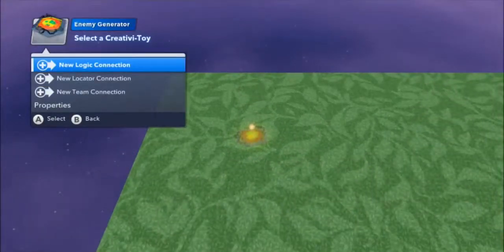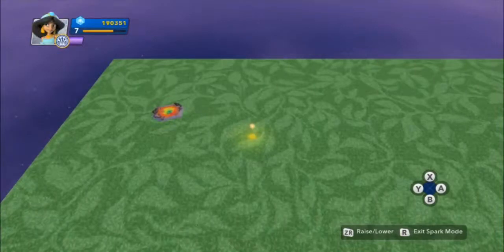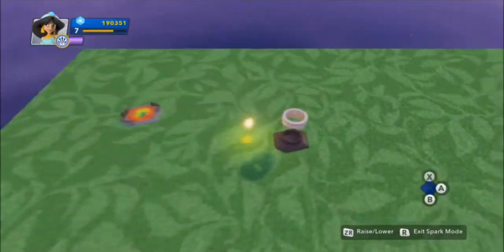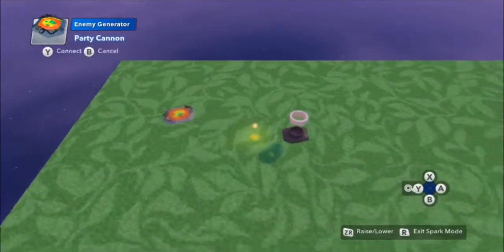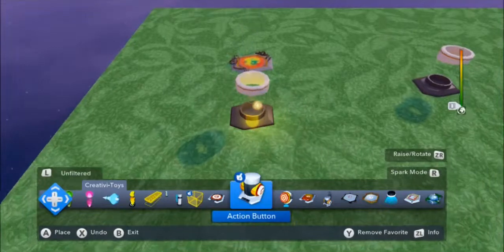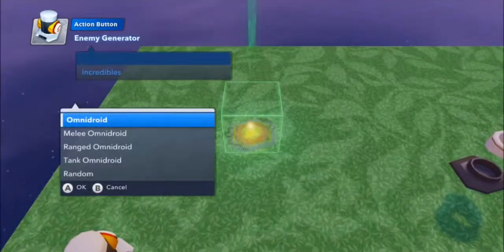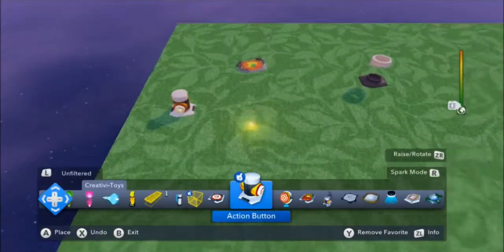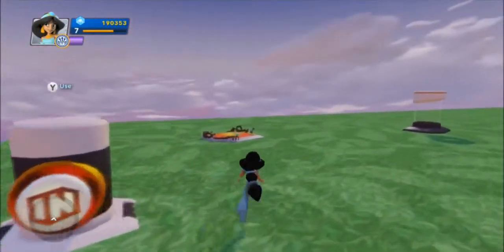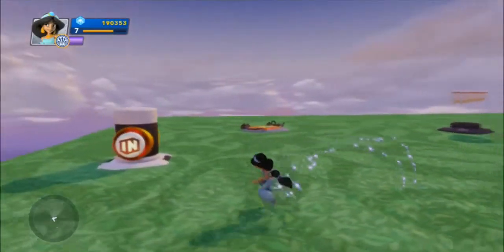Let's say I put down a random toy — enemy generated, enemy defeated. If enemy defeated THEN hook it up to something. For example, I throw down a party cannon and I could say: if enemy defeated, THEN give me some fireworks. And let's say I want to generate an enemy — I have to trigger that enemy generator, so I'll put down a button and say if the button is pressed, give me an Omnidroid. Now I've just done two IF THEN statements, everything working on trigger, because my character has to trigger this button which will spawn an enemy, then I have to defeat that enemy which triggers the enemy defeated to fire off fireworks from that party cannon.